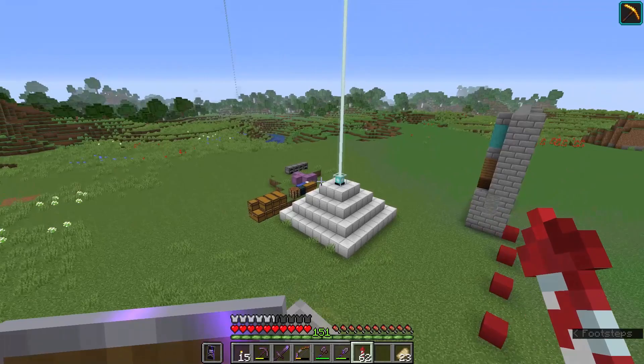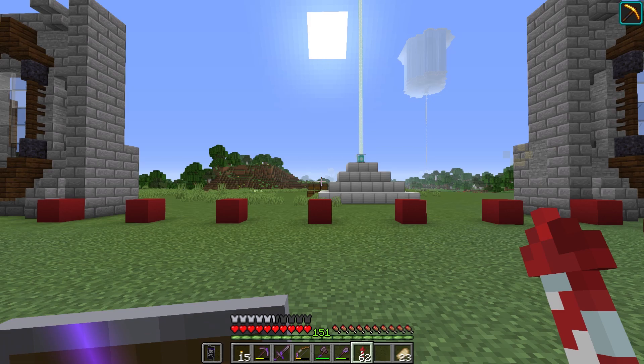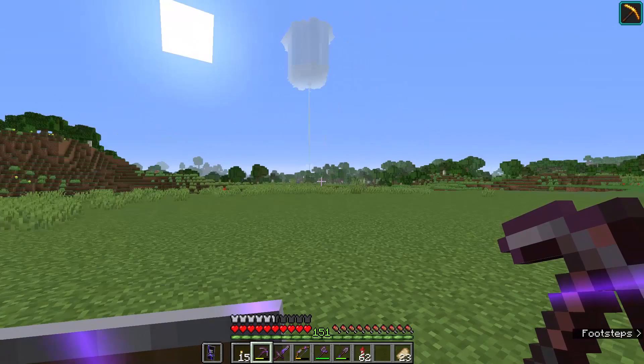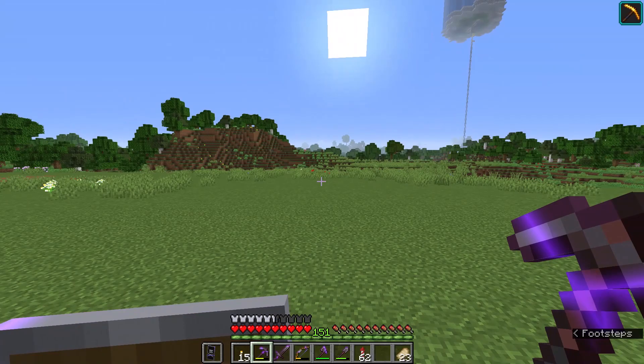Today's episode is going to focus on something a little bit different but related to the museum, because one of the things I wanted to do is make sure we have one of every block and item in the game. There is going to be a section related to tools and combat, and that includes stuff like bows and arrows — we need a lot of tipped arrows to demonstrate all the different varieties.